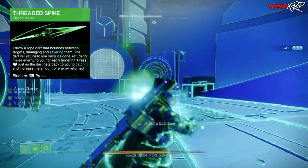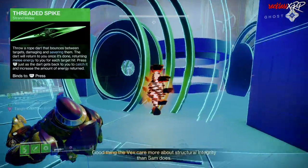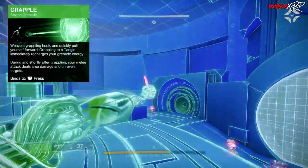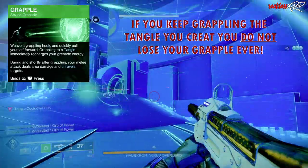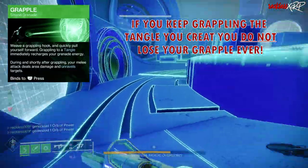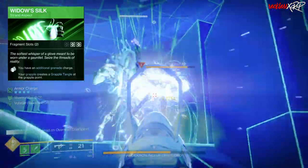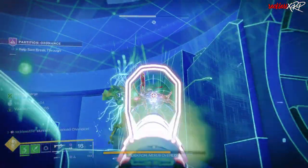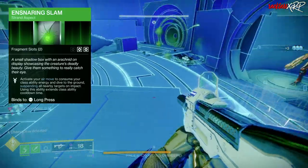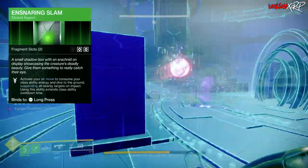The dart does not have to kill targets — it just needs to hit them. You can press R1 (or your equivalent) just as the dart gets back to catch it and increase the energy returned. We also use Grapple, which during and shortly after grappling, your melee attack deals area damage and unravels targets — this is going to be huge. For our aspects, we are using Widow's Silk, which grants an additional grenade charge and creates a grapple tangle at the grapple point. We also use Ensnaring Slam, which consumes your class ability energy to dive to the ground and suspend all nearby targets on impact.